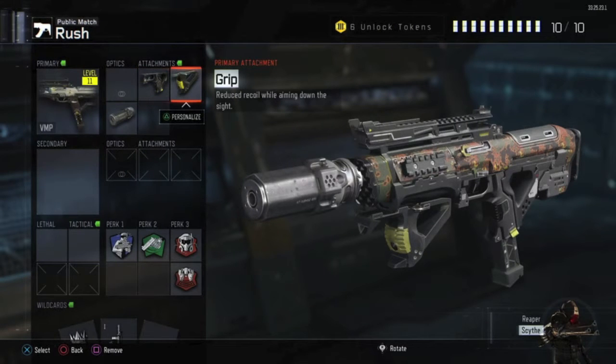Whoever's aiming down their sights faster and getting that accurate shot off quicker is going to win that gunfight. For the second attachment, I love throwing on Grip because the VMP has a moderate recoil rate, so the Grip will reduce it and help you get the kill easier without shooting all over the place.